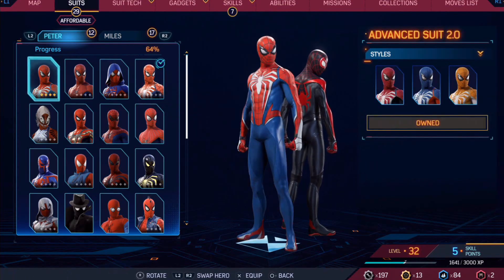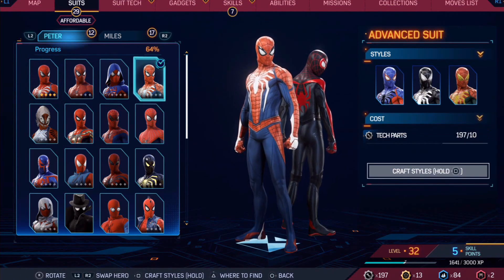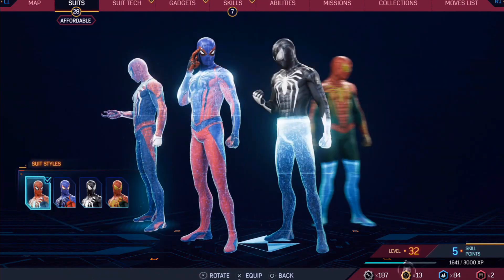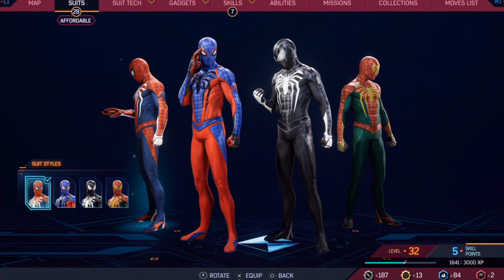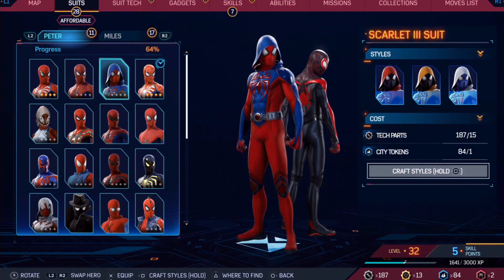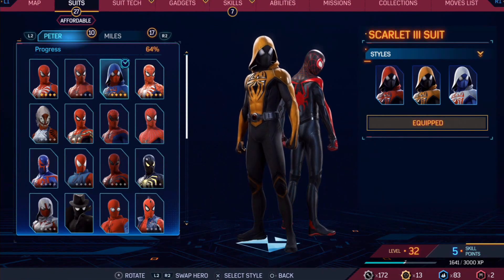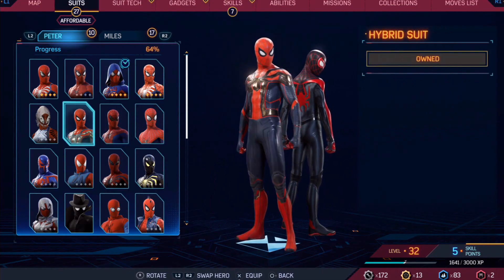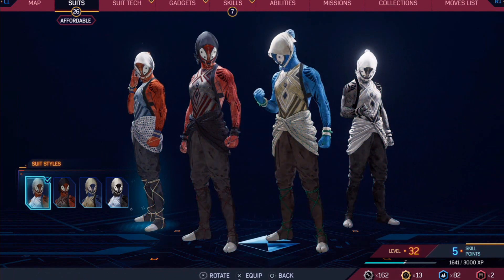The Spider-Man Fashion Show! Some of these color schemes are very weird, but some of them are pretty cool. They're called styles — to craft styles, hold Square! And look at that — one suit gives you four options. That's pretty nice. Man, there are a lot of costumes in this game. Pretty sweet — look at these! That's dope! This one has other styles as well.